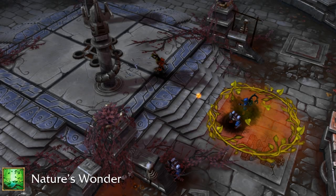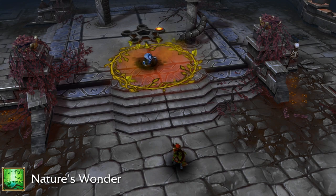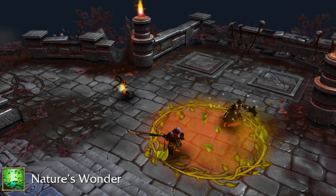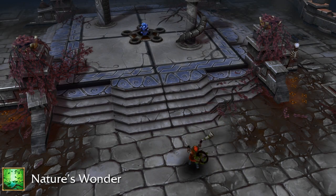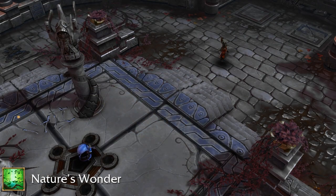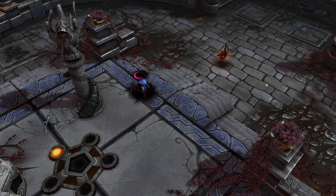Her fourth ability is Nature's Wonder and creates a circular grove that slightly slows enemies. When the Dryad casts Soothing Melody inside the grove, it pulses with energy and slightly heals all allies inside it. If an enemy gets hit by Dryad's primary attack, Song of Despair, while inside it, the grove explodes and does a massive amount of damage, slows and amplifies further damage on all enemies inside it.